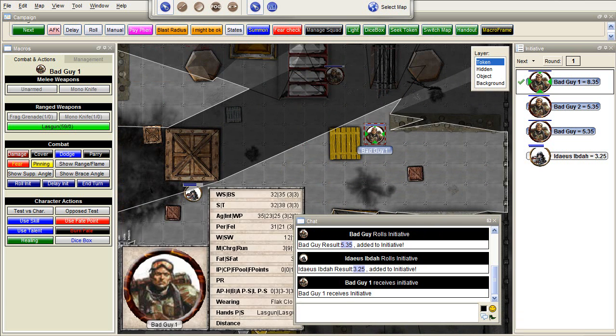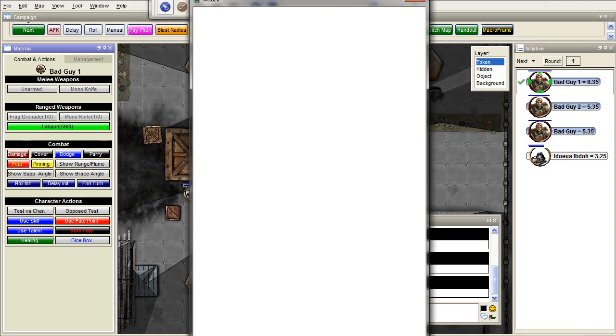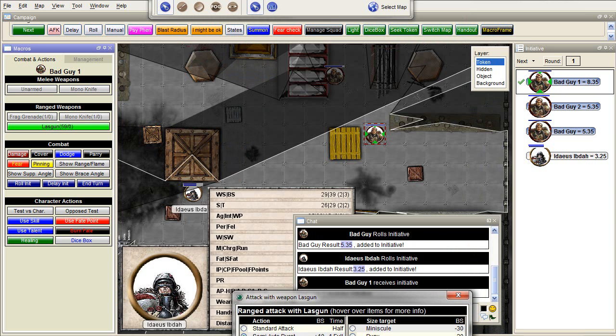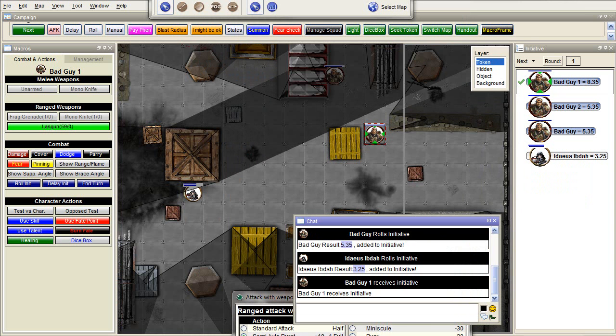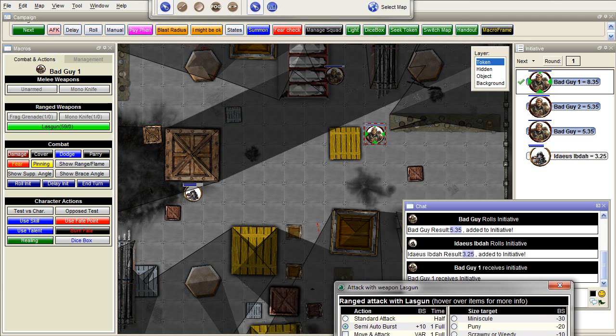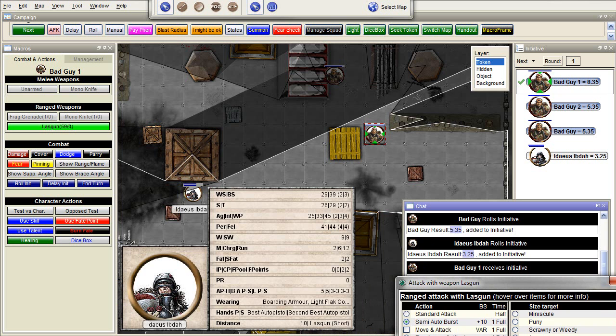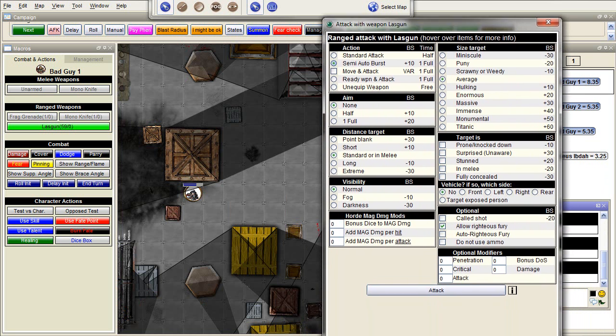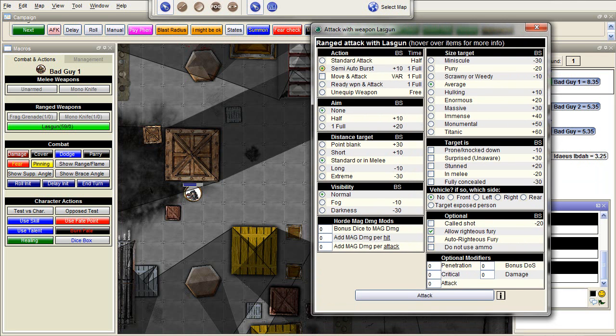This one, as you can see, has a clear view of Ideas. What will he do? He will pick his last gun, which is already equipped, and shoot. Let's go for a semi-auto burst, and we need to know the range. The distance is 10, and that's short range for the Lasgun — way at the bottom you see it. Short range, attack. Semi-auto burst, short range, normal visibility, target isn't doing anything — so it's a simple attack.